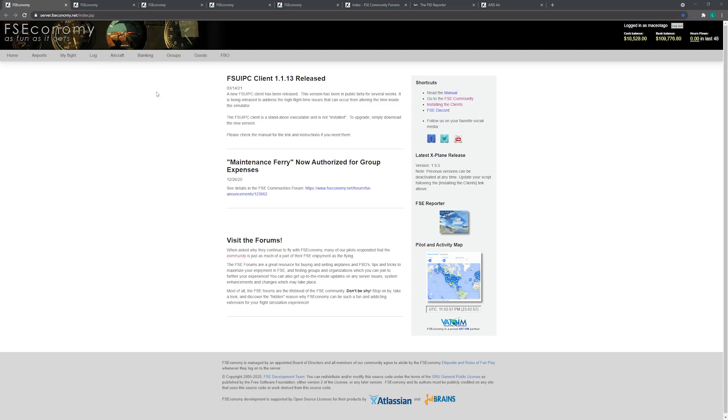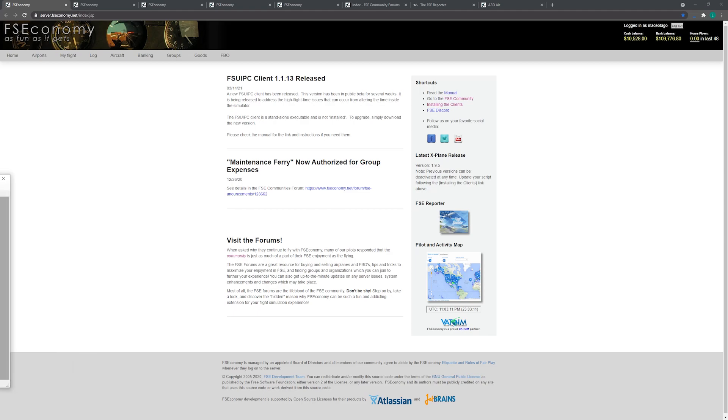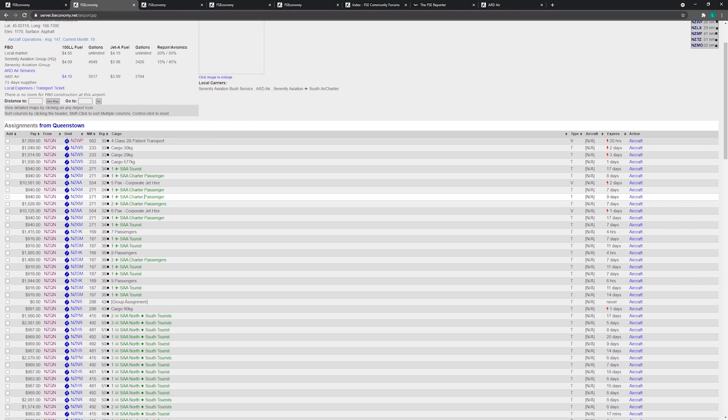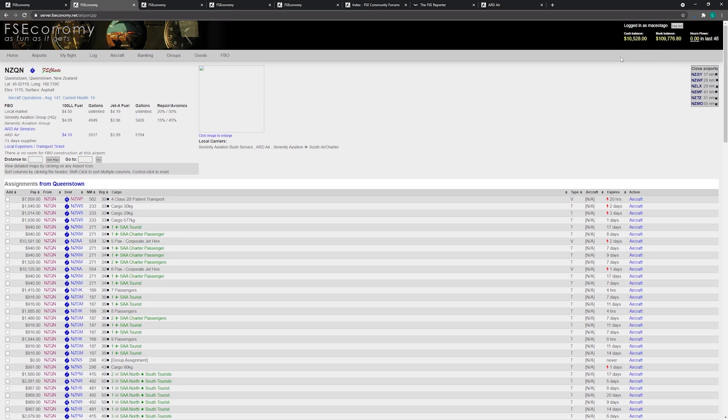Looking at the UI, it's essentially just a website, so it's not the most modern-looking thing you've ever seen, but it's certainly functional. From a flight tracking point of view, you have a little add-on that will automatically track your flight and upload the results to the website. The key function of FS Economy is you fly cargo and people from point A to point B and get paid money for it.